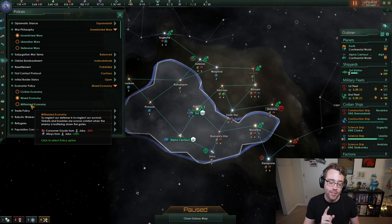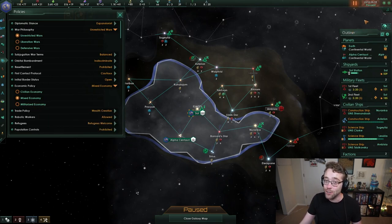Just remember: when you change any policy, you cannot change that specific policy for 10 years. In this tutorial, I've only let 12 years pass — that is how much is going on in this game at the very beginning. That's one reason Stellaris is pretty overwhelming for beginners. But you have basically almost all of the building blocks you need to start out in the galaxy. The things we haven't talked about yet are diplomacy and warfare — those are the two really big ones.